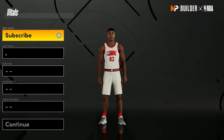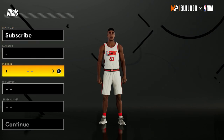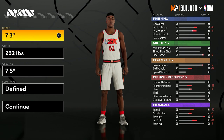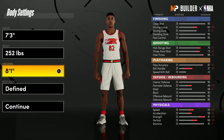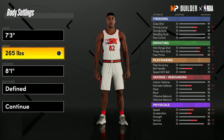If you guys already have a power forward or center that you have VC with, you can upgrade to 85 overall and use that player. But if you don't have a big man, this is the player you want to create: make it a center, max the height at 7'3", max the wingspan at 8'1", and put the weight up until you hit 95 strength, so put that to 265.